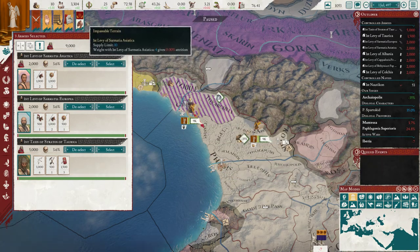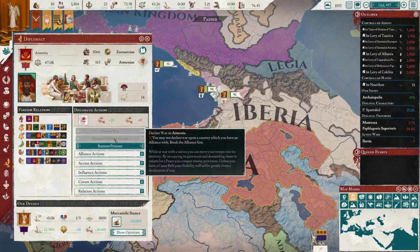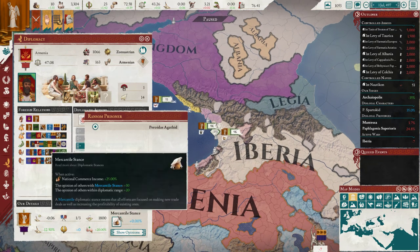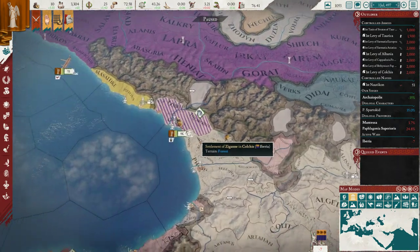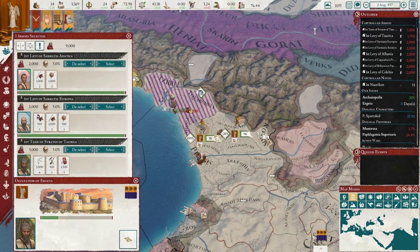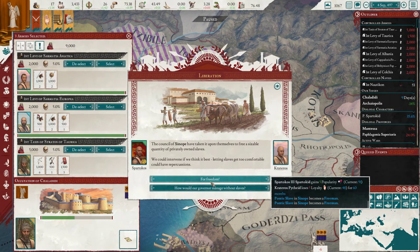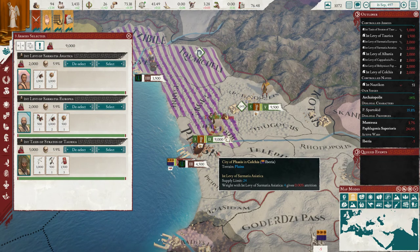Let's do some slave raiding actually. Armenia wants an alliance. Oh, we can ransom a prisoner. Can't call them in. Let's get these slaves regardless. Hell yeah — we're getting a bunch of slaves right now. Let's get all this trade going. Pontic slave becomes freeman — I don't like that — but we get money. We've gotten three slaves already.